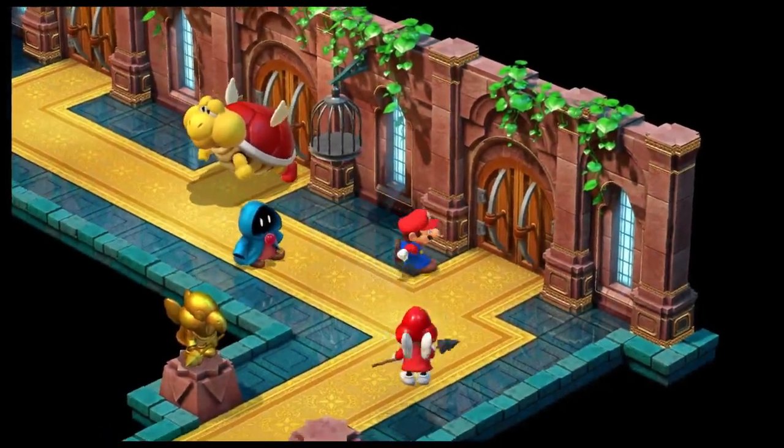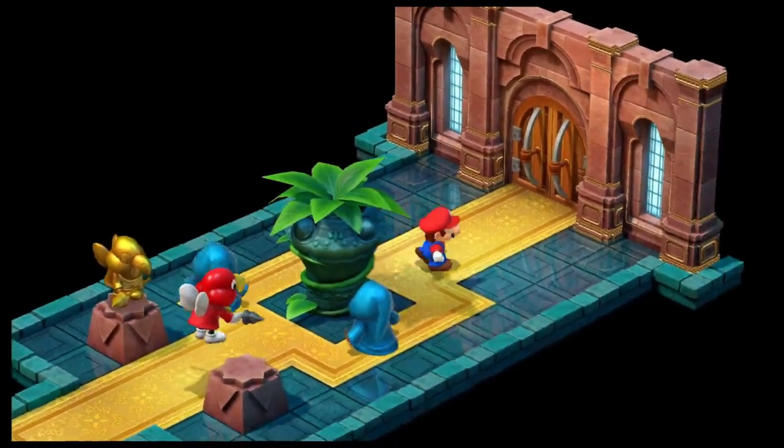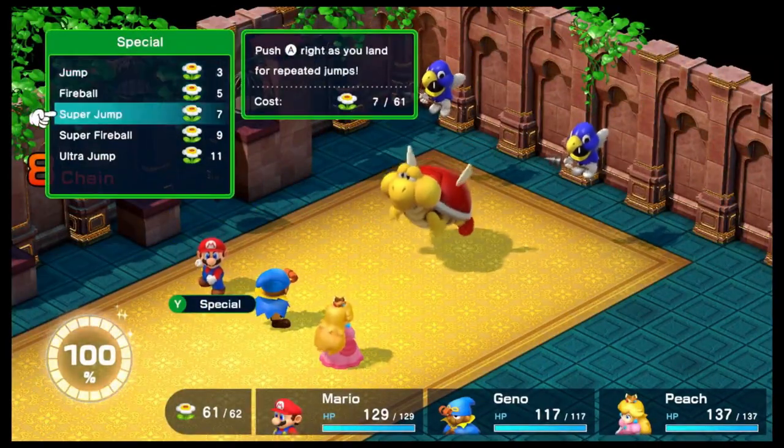I believe there's gonna be a locked door we gotta find a key for. That's not the right area, but there's a flower. Also a new enemy — we're getting a lot of new enemies this video.